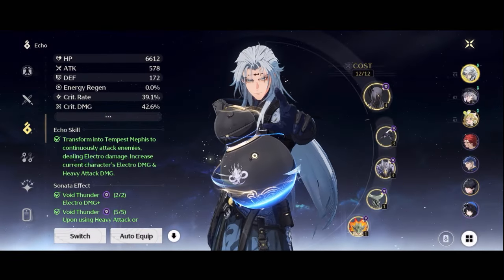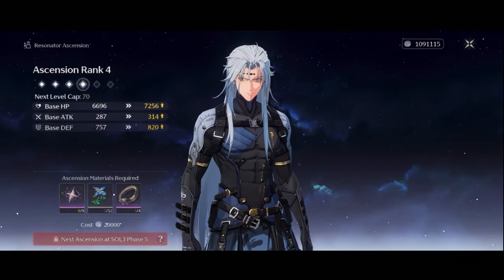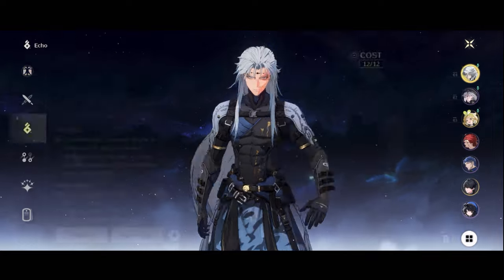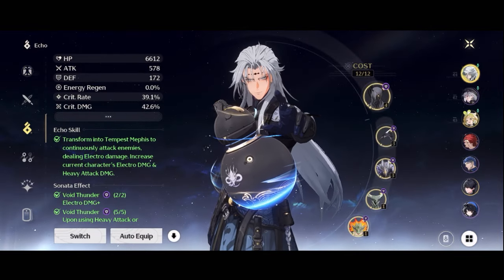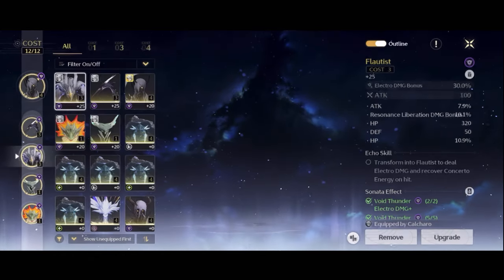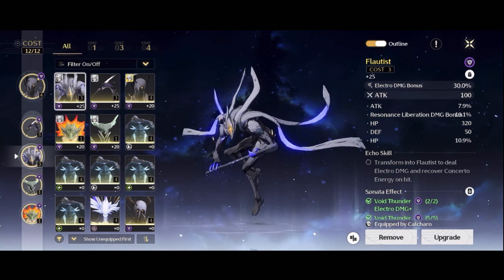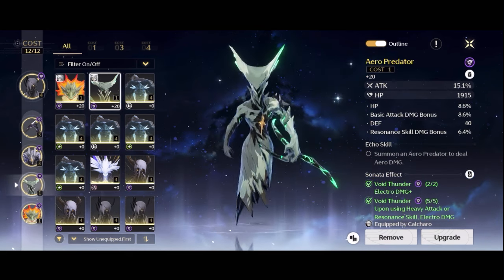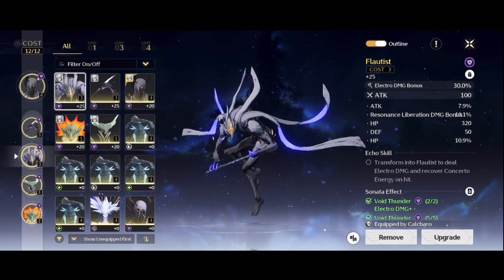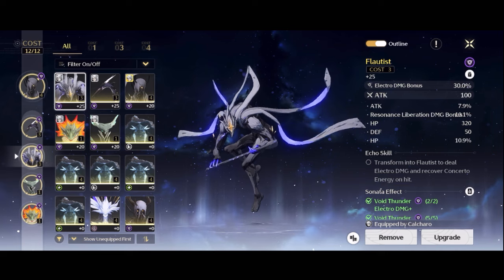One question someone might ask is: why do you suggest farming echoes last, after the materials? Let me share the thought process. If you are level 35 on your way to level 40 and you focus only on trying to farm perfect substat echoes, you are going to waste a lot of your time. And by the time you are level 40, you probably won't have them because it's very hard to get the perfect main stat and substats on one echo in this game.